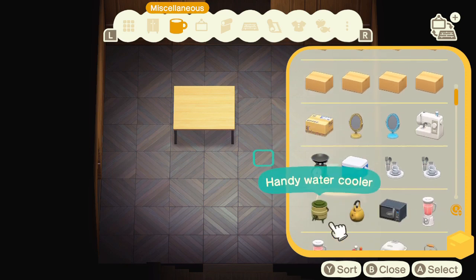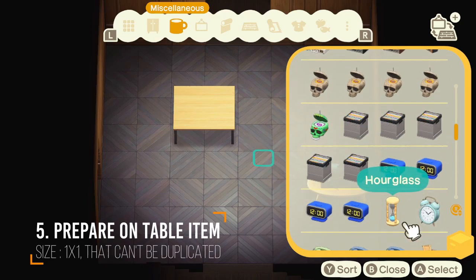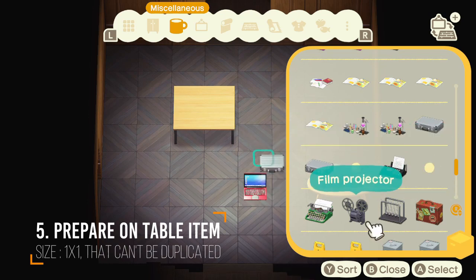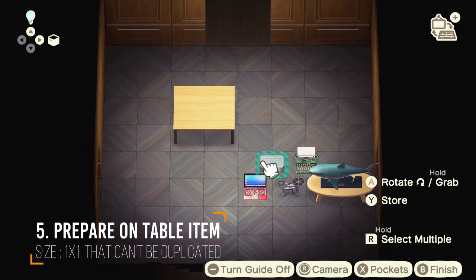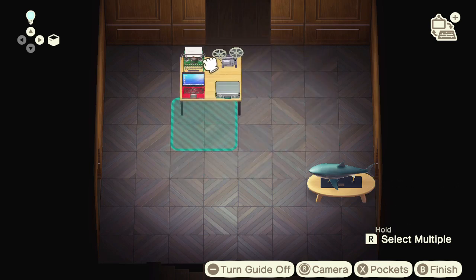After that, we also need 4 items with the sizing of 1x1 to place on top of the 2x2 tables. Please make sure that these items cannot be duplicated in the first place — you need to try this before you do the trick. We need to place these items at the top of the 2x2 table like this.